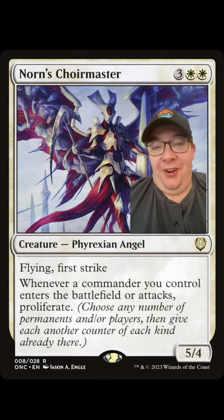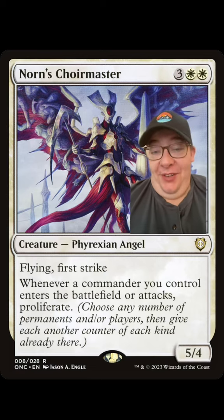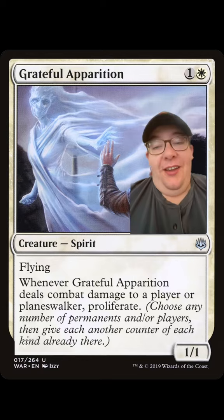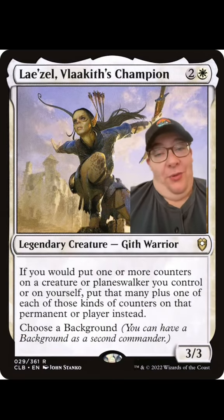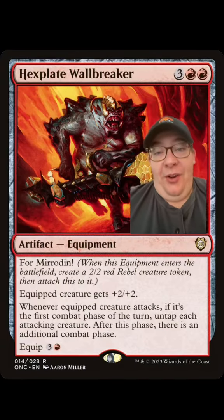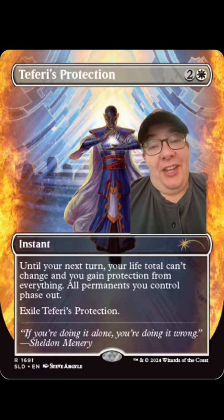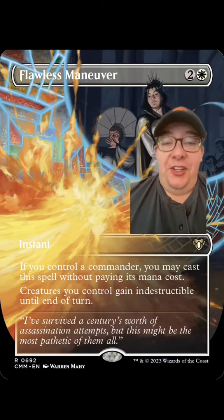Now let's talk about experience. Norn's Choir Master is in the same pre-con as Otari — proliferate can proliferate experience counters, so that seems good. Grateful Apparition, that's from War of the Spark, also proliferates. Lae'zel Vlaakith's Champion puts more counters on things, and that includes experience counters. Hex Plate Wallbreaker gives us more combat.